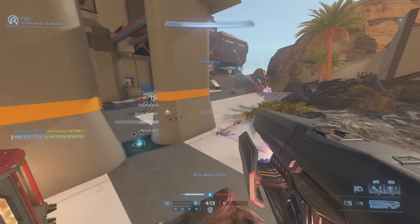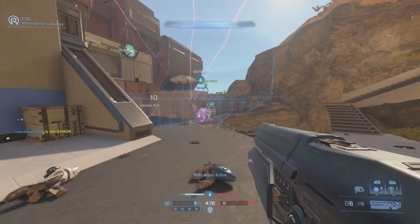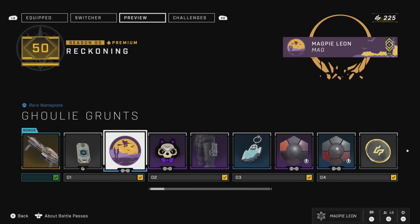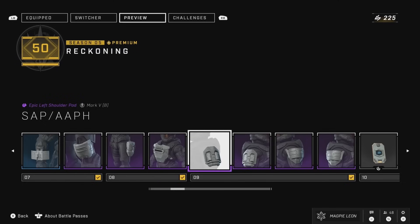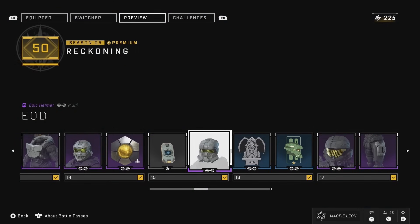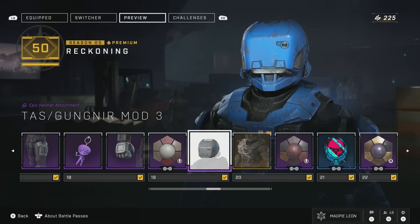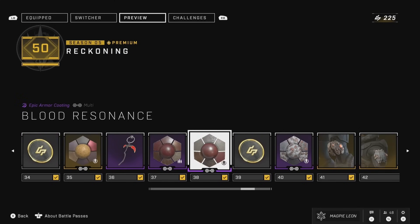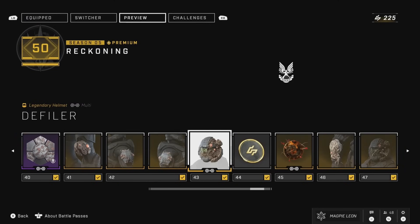Cross-core is great, but what new additions did we see this season since there weren't any additional cores? A good handful of the new cosmetics are available in the new 50-tier battle pass. Now, 50 tiers — aren't they usually 100? This season the battle pass was reduced by half, down to the fact that you don't need to unlock coatings or emblems separately anymore. Beforehand you'd have to unlock a coating for each individual core or weapon, and for emblems you'd need to unlock it as a nameplate, a weapon emblem, a vehicle emblem, etc. However now, they are all unlocked on the same tier.